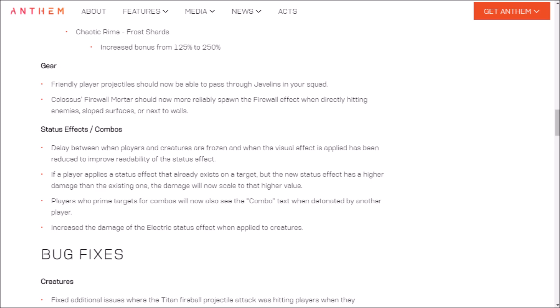Status effects and combos: The delay between when players and creatures are frozen and when the Vigil effect is applied has been reduced to improve readability of the status effect. If a player applies a status effect that already exists on a target but the new one has higher damage, the damage will now scale to that higher value. Players who prime targets for combos will now also see the combo text when detonated by another player. And they've increased the damage of the electric status effect when applied to creatures.